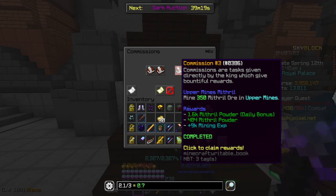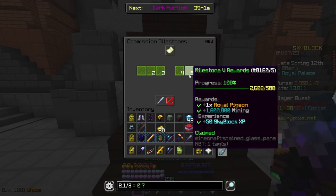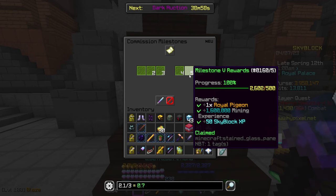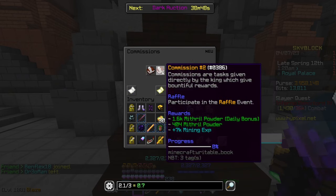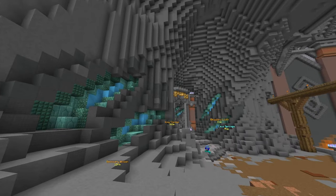Because the daily bonus gives such a greater amount of mithril powder, it's worth claiming these specifically in a double powder lobby. If you have the Crystal Hollows unlocked you can claim them there using an Abiphone or a Royal Pigeon, which you unlock after 500 commissions. Each commission also gives a whole bunch of mining exp, so if you've just started out this is your main source.